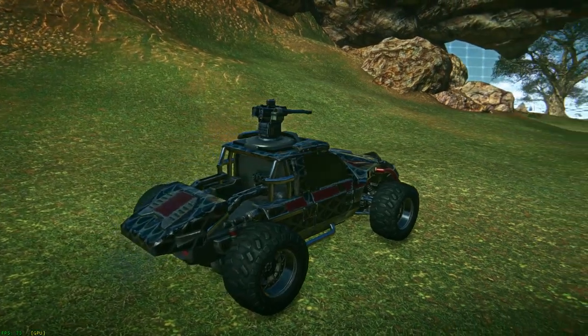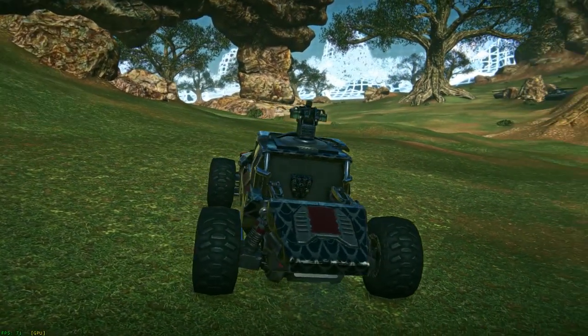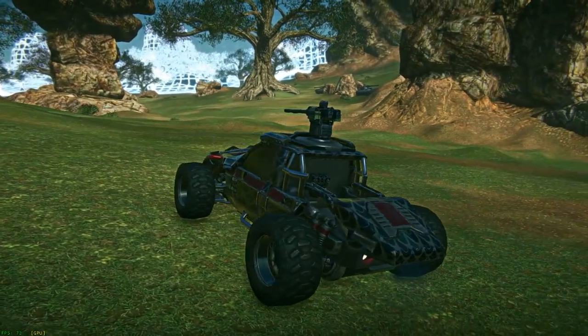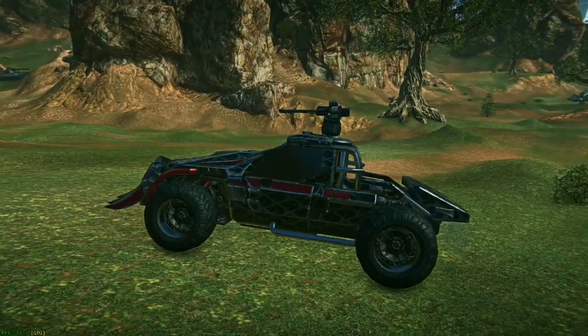This is a three-person quick transport vehicle available to all three factions at the cost of 150 nanites. It is crewed by a driver, gunner, and for those of us with a death wish, a rumble seat capable of transporting max suits.